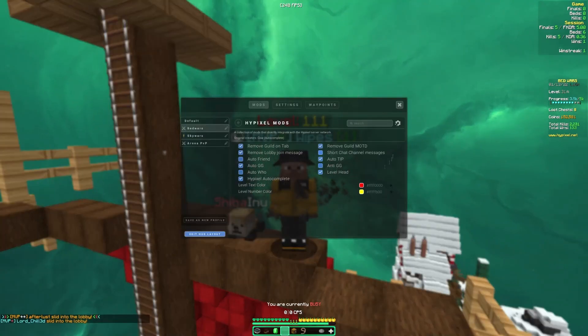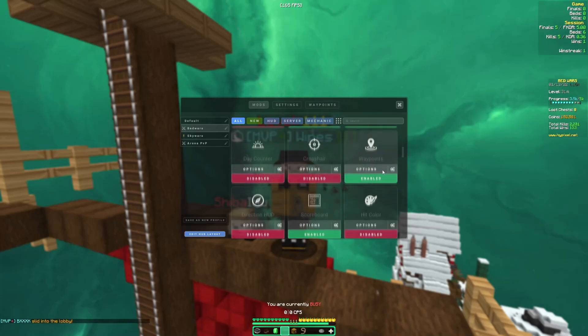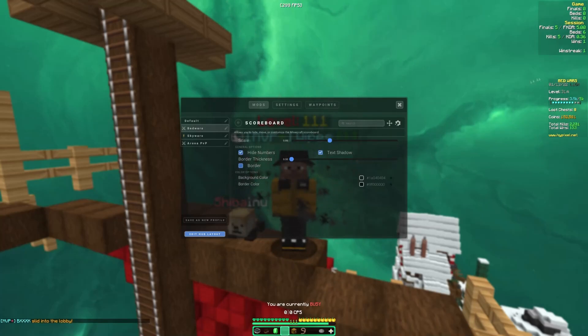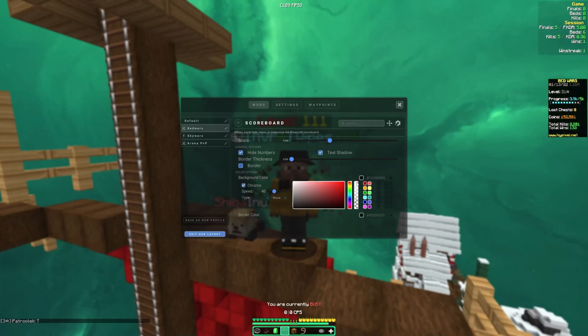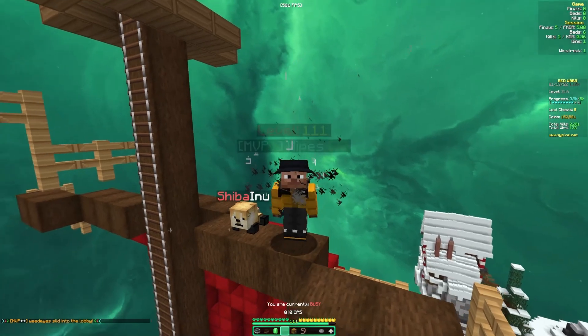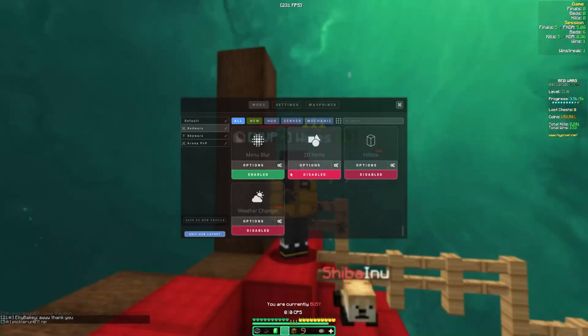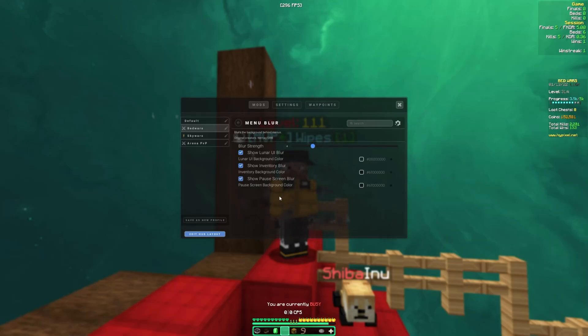Next is Hypixel Mods. If you want to copy any mods, you can copy them right here. My Level Text — if you guys want to copy the color of my text and my number, it's right here — you can pause the video for those. Next is Potion Effects — these are default, the only thing I did was move them around on the HUD. And then I have my Scoreboard. If you want to know how I made the background on the scoreboard transparent, all you have to do is go to the background color and play around with the bar right there — it changes the opacity on your scoreboard or pretty much any mod that you use.